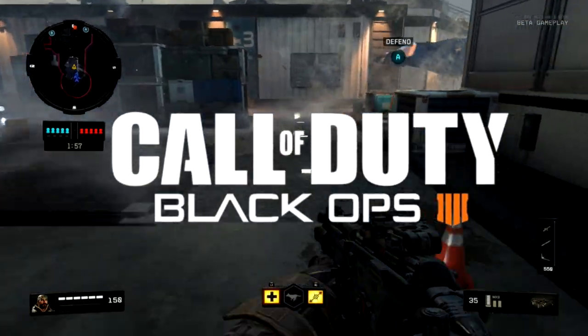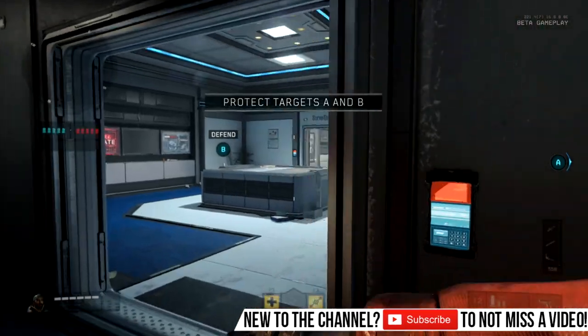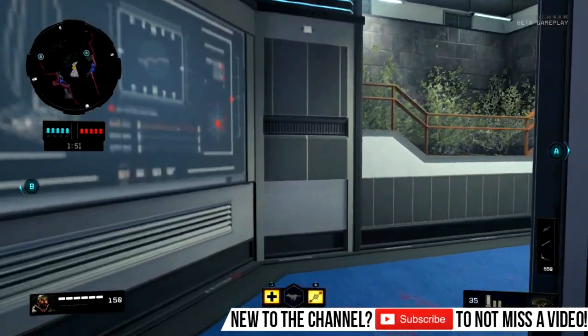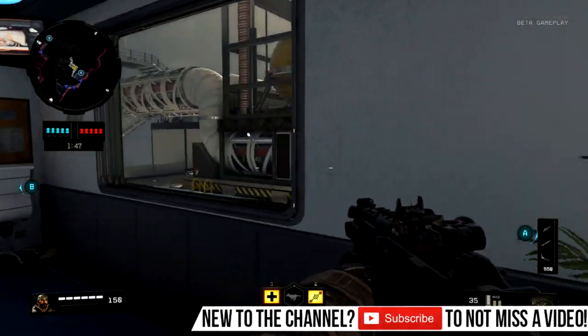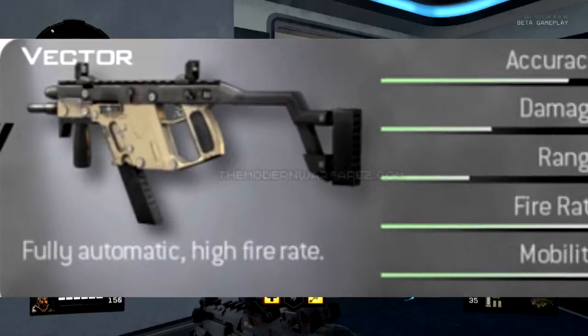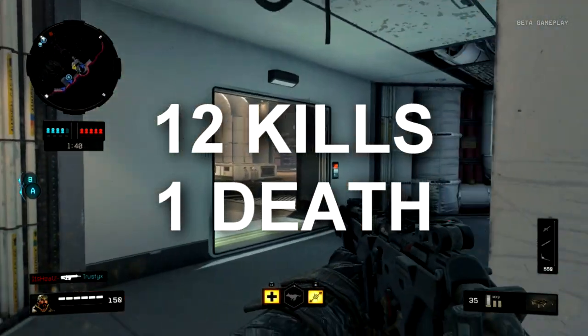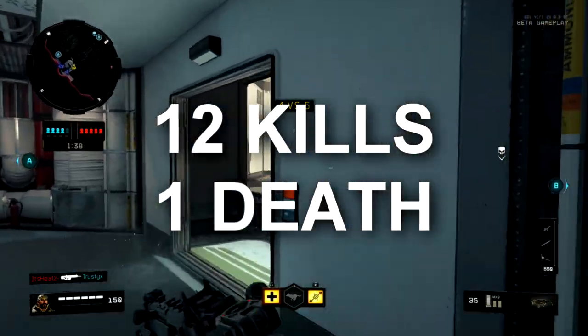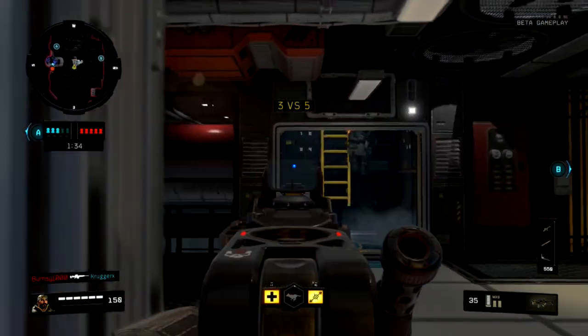Ladies and gentlemen, today we are back on Black Ops 4 the beta, and today I want to be showing you the best gun that is in the game, or best SMG. At the moment, in this first beta, the MX9, which is the first SMG that you actually unlock, basically just looks like a vector. Actual gameplay right now in S&D — I think I go 10 and 1 — the gameplay of this S&D game was insane. I would say the best S&D gameplay that I've had personally myself up until now.